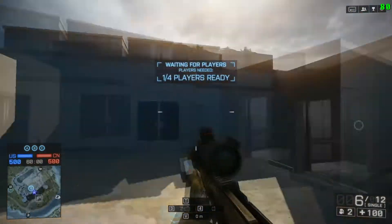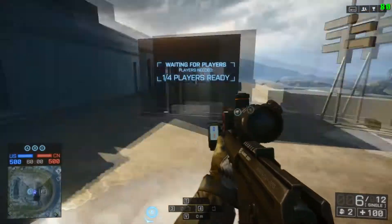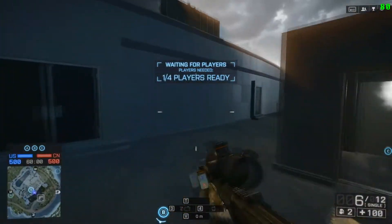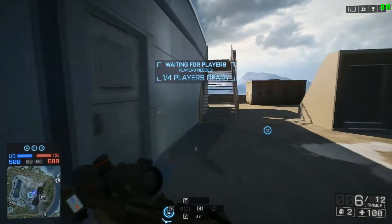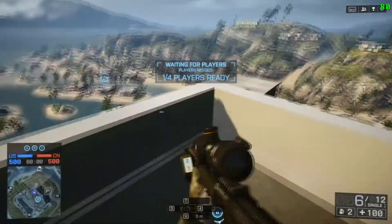First off, you're going to want to come to the hotel in the center, you're going to want to get on top of it. You can either take a helicopter or you can take an elevator from down below, it doesn't really matter. You can grab this sniper rifle — I've heard that you can get it with regular sniper rifles but for all intents and purposes I'm just going to use the pickup one.